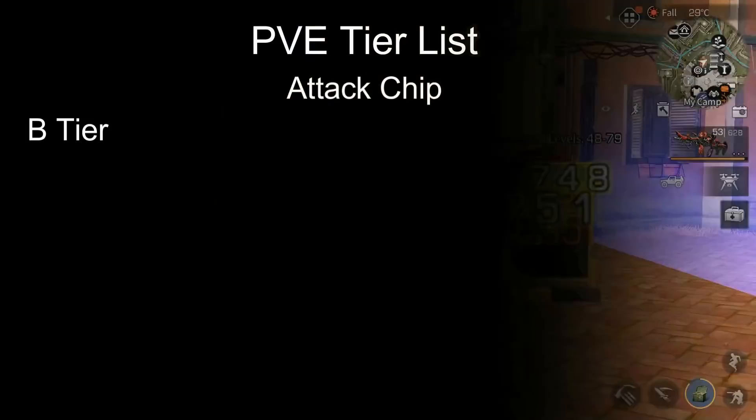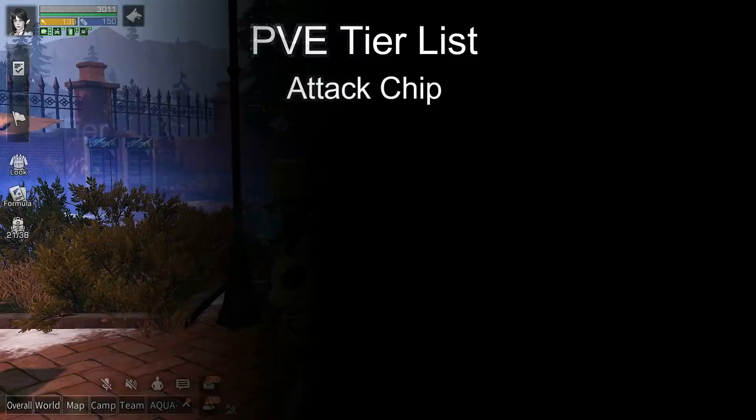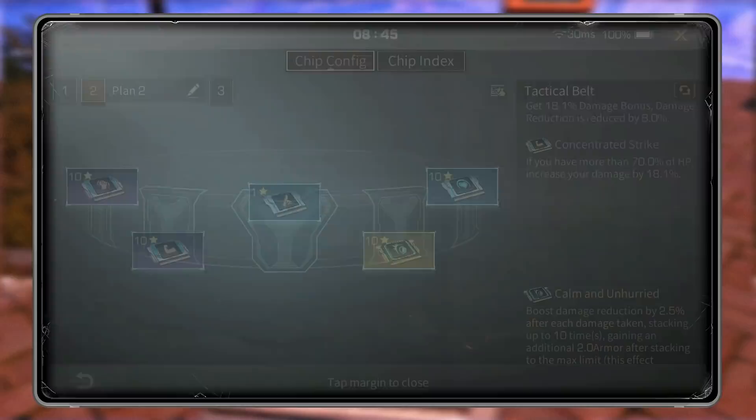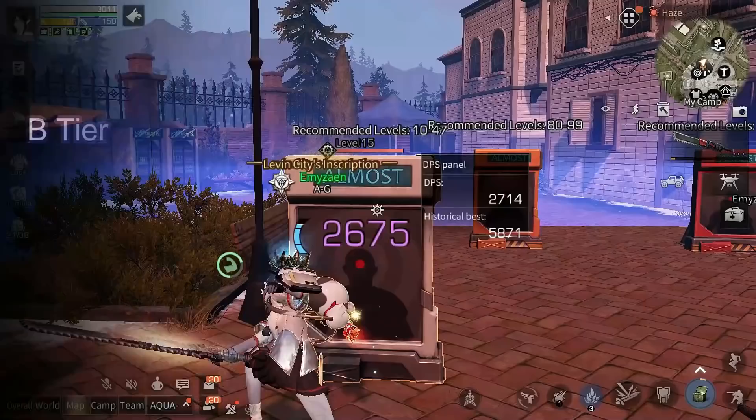Next we have The Shorter The Riskier. This chip is for warriors — it boosts your melee damage by 8% and reduces your energy consumption by 5%. I'd still rather take Courage Mount, Crit Combo, Concentration, Chaos Fighter, or Fearless Warrior than this.